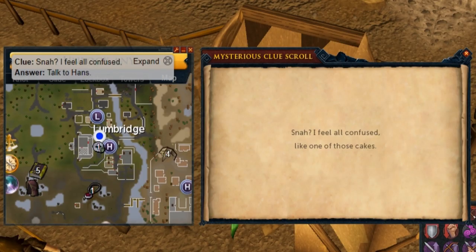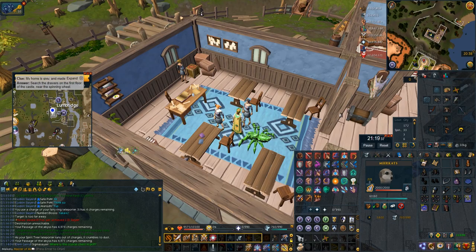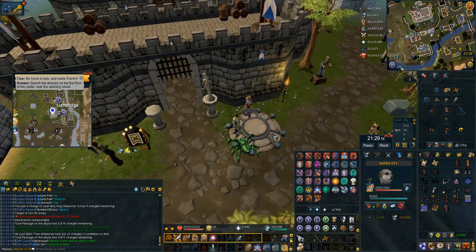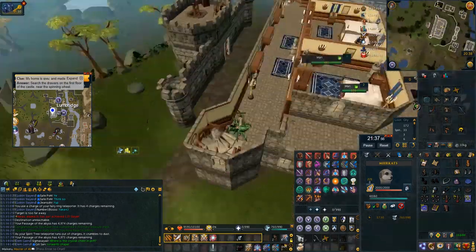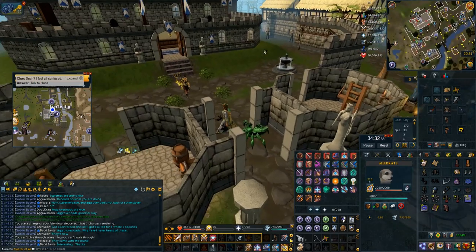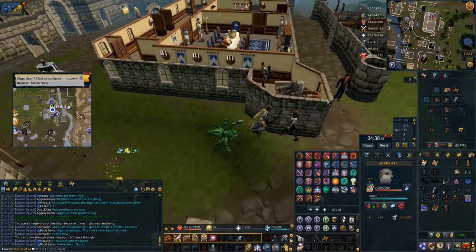Next up are the Lumbridge Castle clues — there are three different ones. One where you have to talk to Hans going around the outside of Lumbridge Castle, another where you have to search the drawers upstairs next to the spinning wheel, and another in the basement where you have to search the box under the stove. All three I just use the Lumbridge lodestone, or you can use a Ring of Respawn which is slightly closer and doesn't require you to leave combat. If it's the Hans one, he'll walk around the castle so once you find him just talk to him.